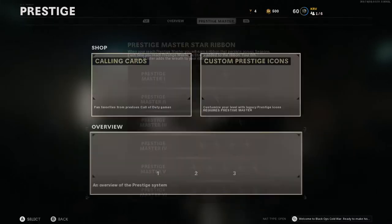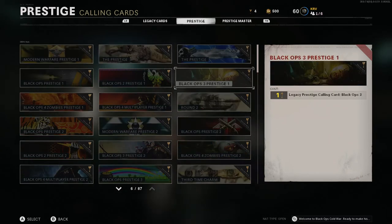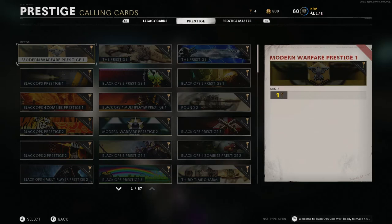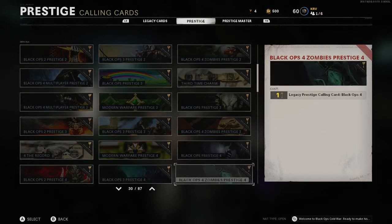We're definitely going to get a calling card. They cost two prestige keys, but that's fine because I'm going to grind through to prestige master. I just need to pick one that I really like — some of these feel like they're moving.